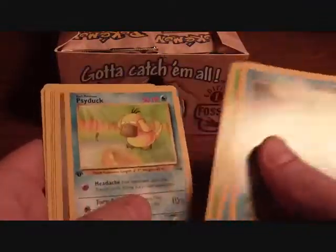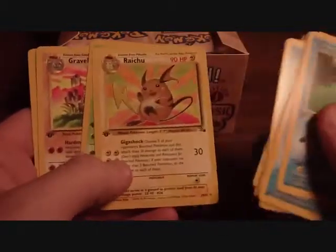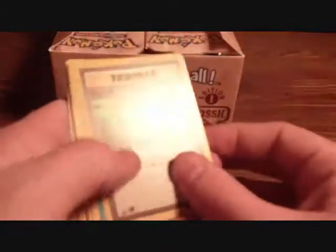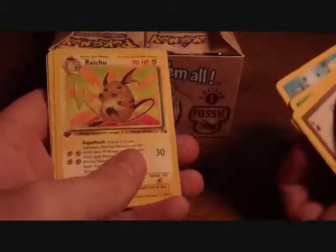I'm already not happy with that. With this one I just noticed — the Wizards of the Coast wrapping was only on the top of the box, whereas my friend sitting beside me said his Gym Challenge booster box was all the way around. Another known hollow Raichu — so Raichu is the rare. I'm just going to set these aside and see how this goes.